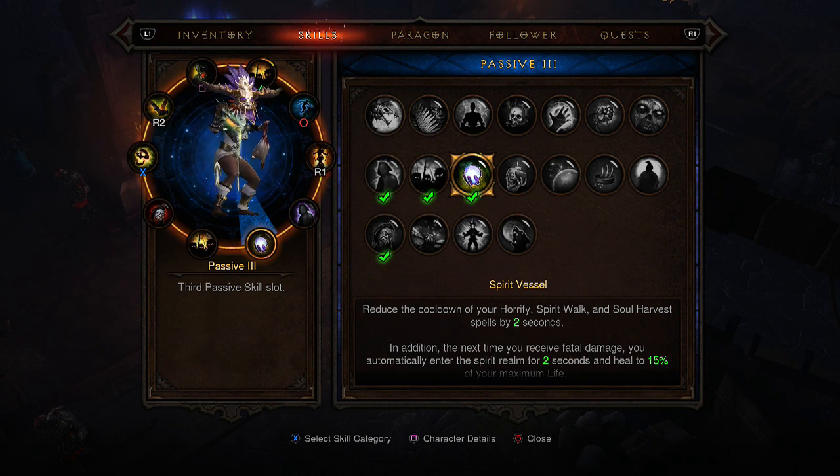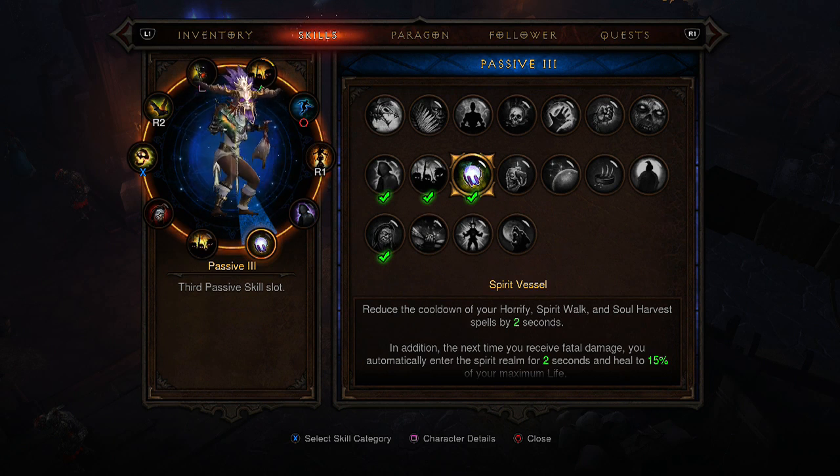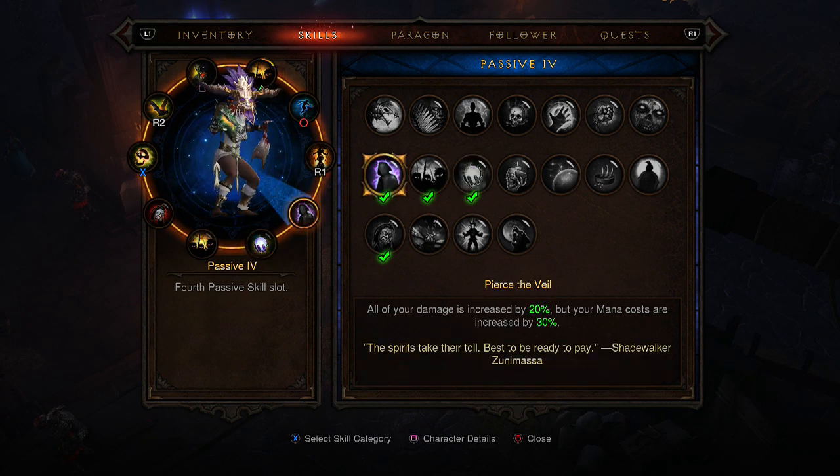For the third passive I've got Spirit Vessel, which reduces the cooldown of Spirit Walk, Soul Harvest, and Horrify. In addition, the next time you take fatal damage you automatically enter the spirit realm — basically Spirit Walk — for two seconds and heal 15% of your maximum life. This is a really good lifeline when you're fighting elite packs with nasty affixes. I've been against frozen, arcane, molten, and desecrator and this has saved me quite a few times.